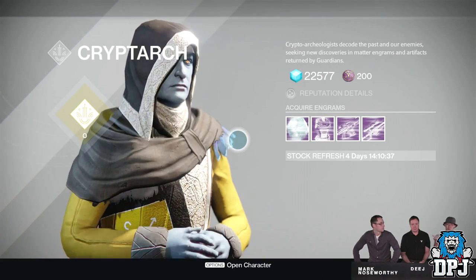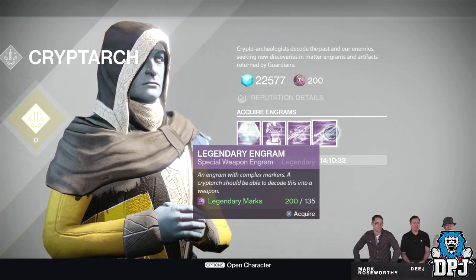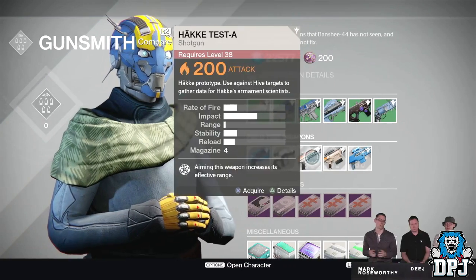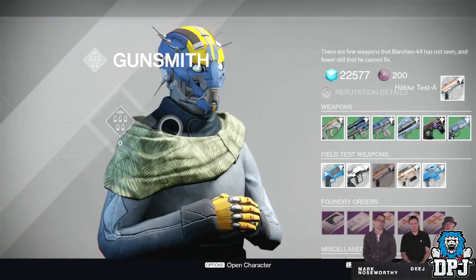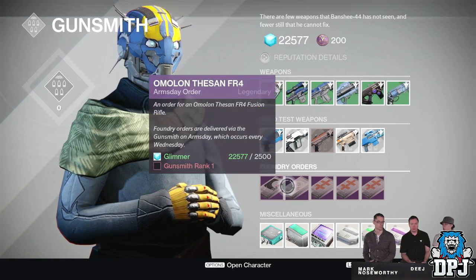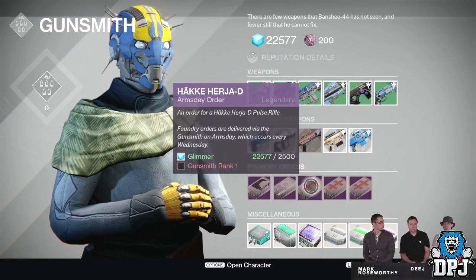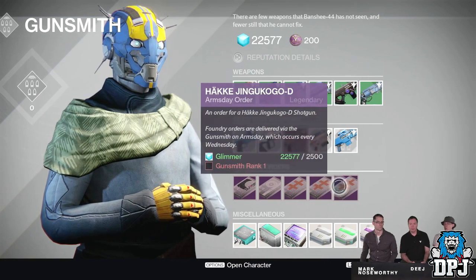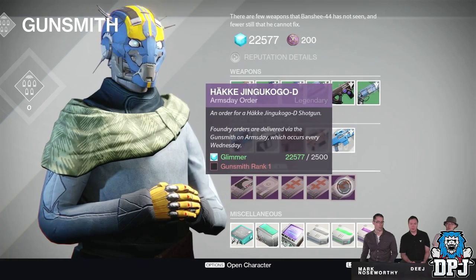We then see the new improved Cryptarch, who will be selling legendary engrams for 60 legendary marks. We get a look at the Gunsmith — first thing we see are field test weapons, which you can acquire for free, like weapon bounties. Once equipped and steps completed, you earn rep for the Gunsmith. Once you hit rank one with the Gunsmith you can select an Arms Day package — a bounty you complete from Wednesday to the following Wednesday. Arms Day refreshes every Wednesday.